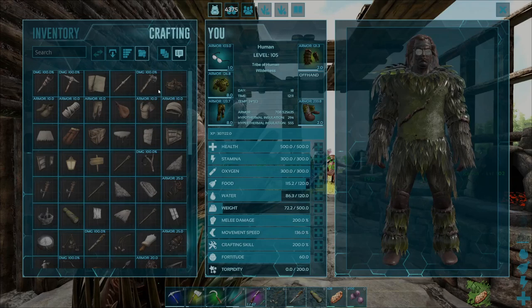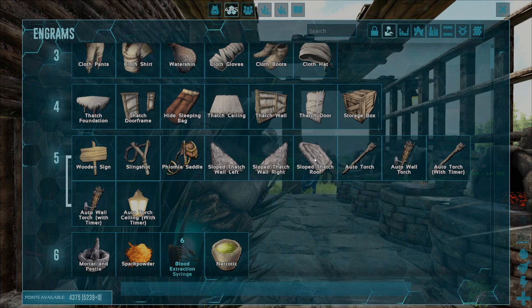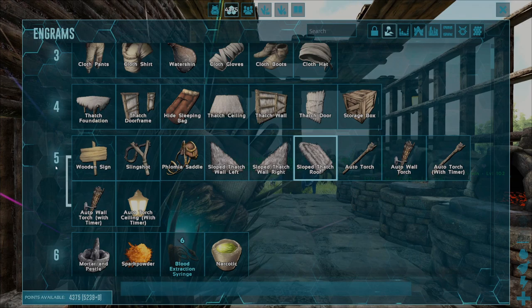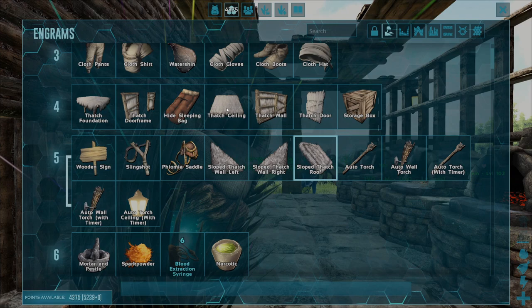Before we can craft this item, come into your crafting menu and head into the engram points screen and find the sloped thatch roof engram. You need to unlock this engram before you can craft it, and to do so you need three things: firstly, you need to be at least level 5 in the game, you also need three engram points to spend on the engram, and you need to unlock the thatch ceiling engram before you can unlock the sloped thatch roof engram.